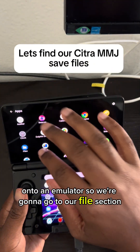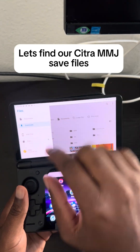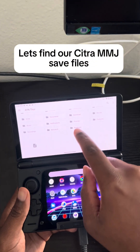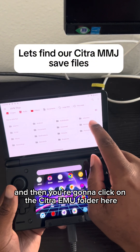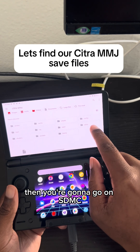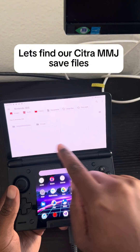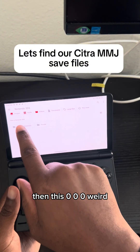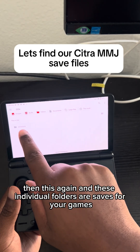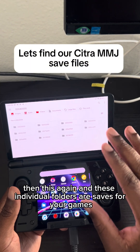Go to your files section. You're going to go to not your SD card, but your internal storage. Then click on the Citra EMU folder. Go to SDMC, then Nintendo 3DS, then this 000 folder, then the second one, then title, then this again. These individual folders are saves for your games.